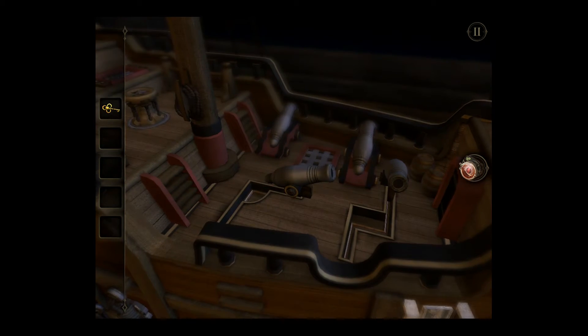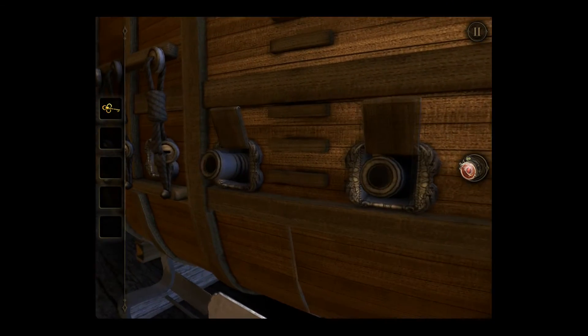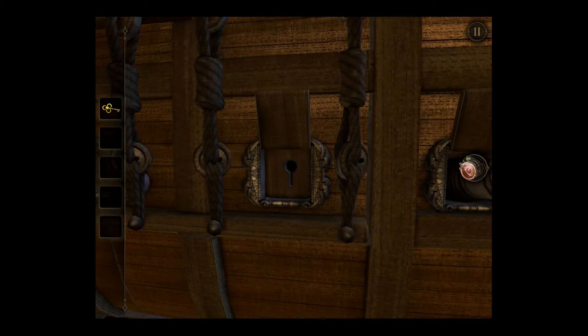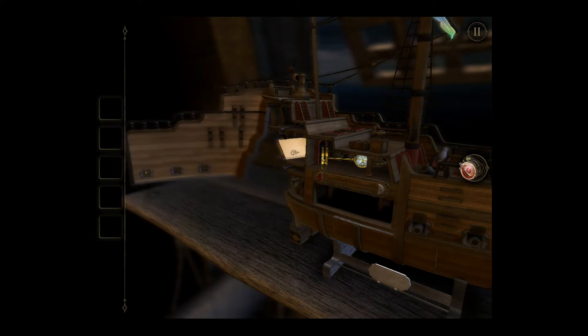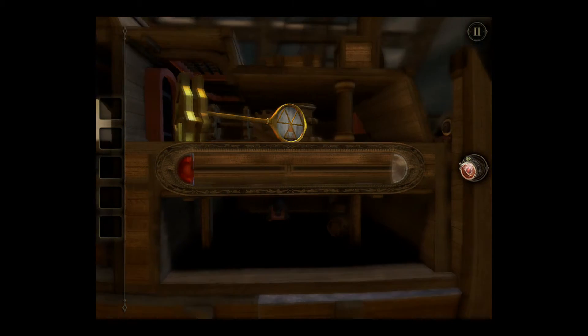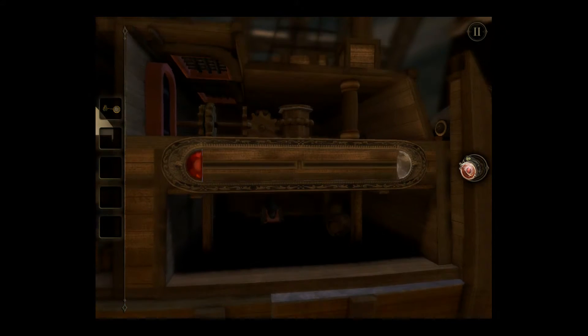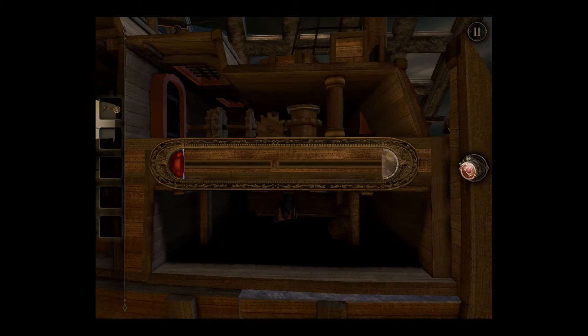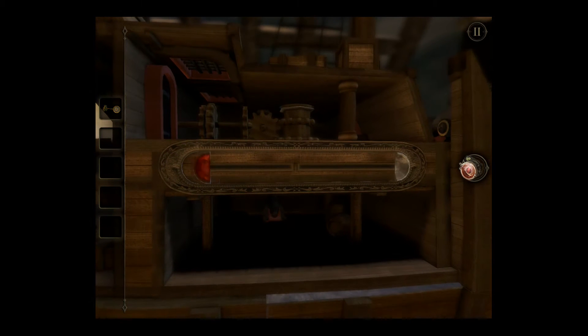Let's check out the cannons. Make note of the Triforce-looking triangle there, with the bottom triangle and top Triforce piece. I want to check out this note — yeah, okay, that story. We're going to slide this gem here.